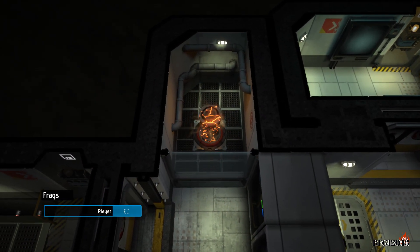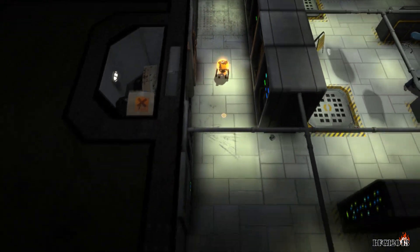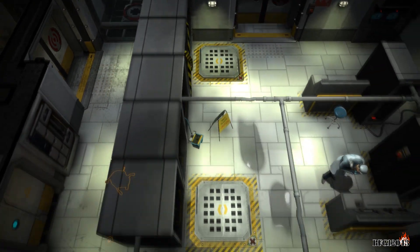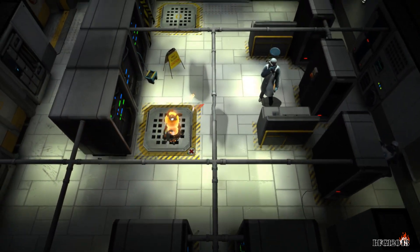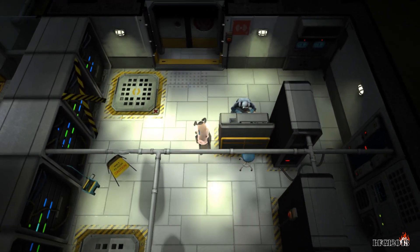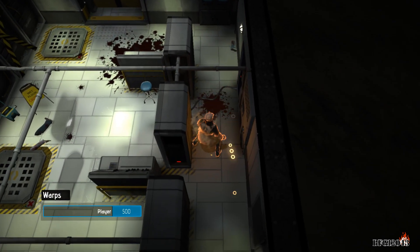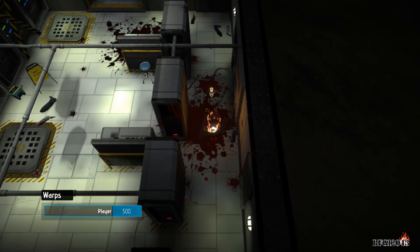Let's turn off the alarms before they even come on, because you can't chase me if you don't know I'm here. Alright, looks like a server room. What is here? Damn it, I've walked in water. Come on. Gotcha. Let's get rid of you guys. Is there anything else here? Nope.